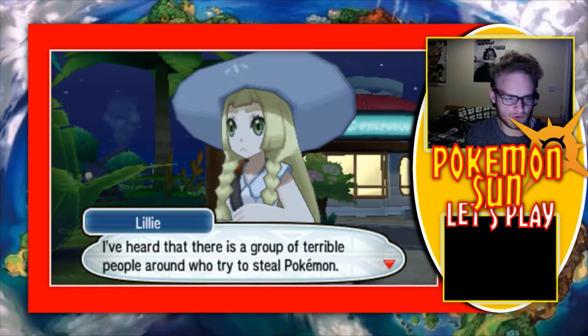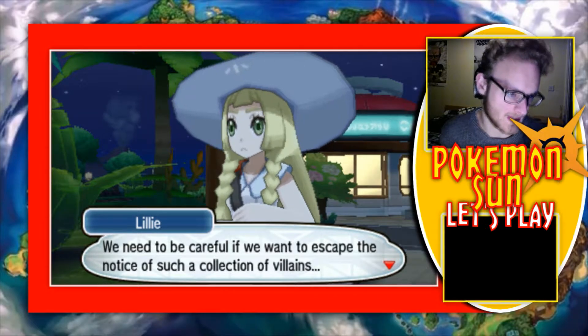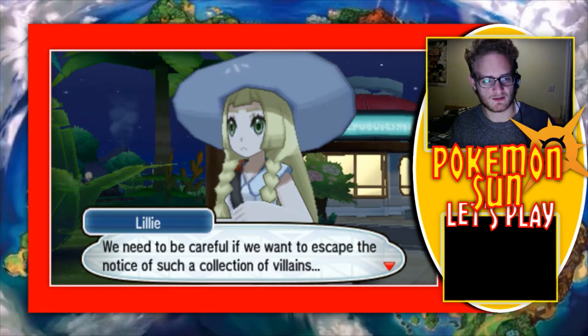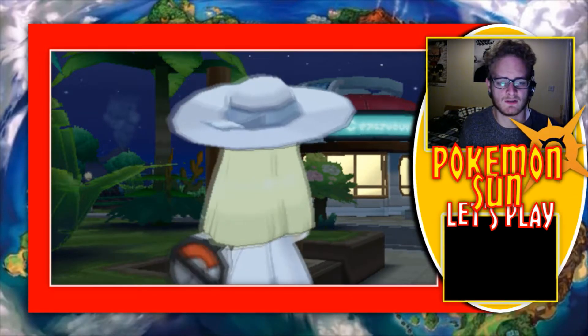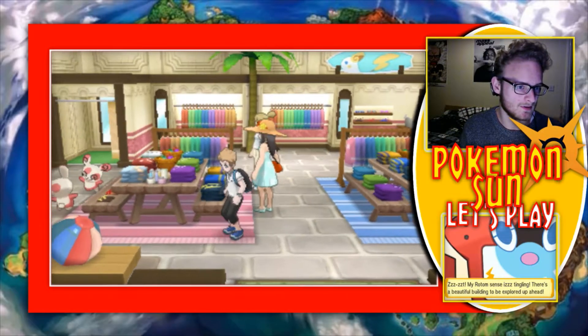I've heard that there is a group of terrible people around who tried to steal Pokemon — a group called Team Skull. We need to be careful if we want to escape the notice of such a collection of villains, isn't that right Jade? They've not really been much of a problem so far — they've been good experience. Tell them to come at me. Oh look at this — looks fancy.